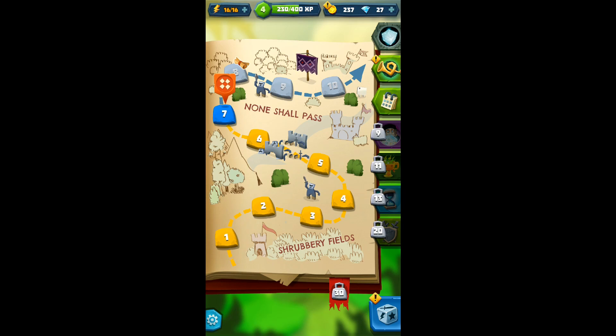So this is your main screen. Upper left-hand corner is your energy. Like most Facebook games, you're required to use energy in order to do anything. And if you run out of energy, you can pay for more, or you just simply have to wait. You've got an XP bar on the top middle. You've got some coins, you've got some gems — gems being the premium currency that you can purchase with real money.